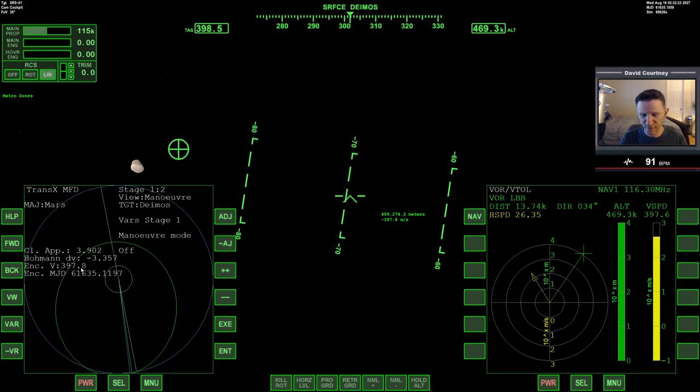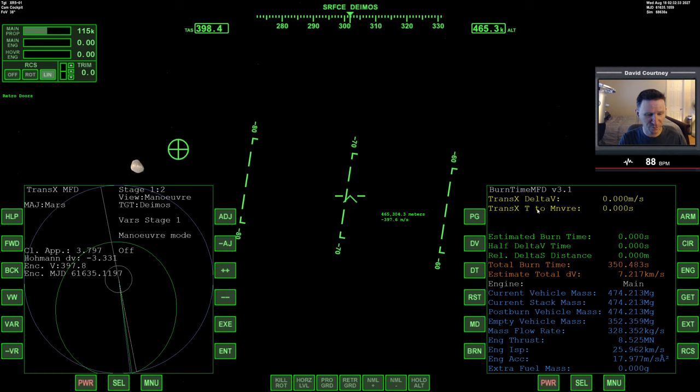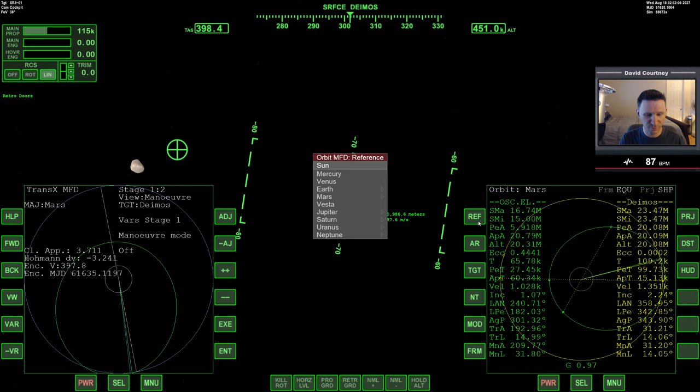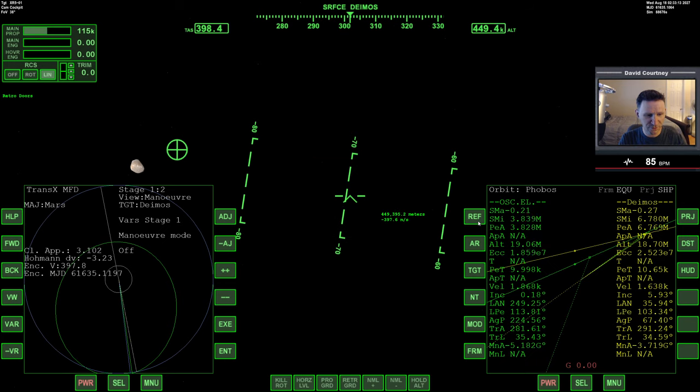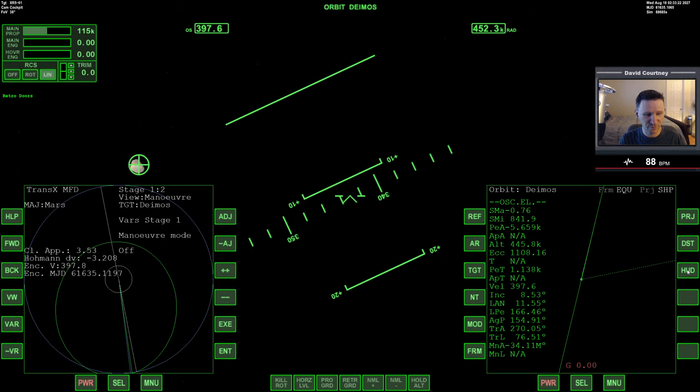It looks like 400 meters per second will be our encounter velocity according to TransX. Let's bring up burn time — I'll put in a delta-V of 400, because that's essentially what we're looking at. Using the full power of the main engines I need about 4.5 kilometers to brake, but that would be if I wanted to go all the way down to zero. I don't want to do that, so I'll probably start my braking burn around 10 kilometers out. With that in mind let's bring up Orbit, reference Deimos, and click HUD so I have this information on the HUD.